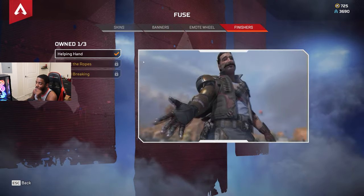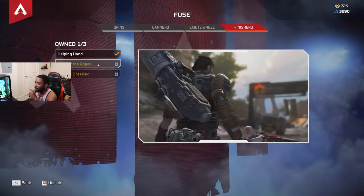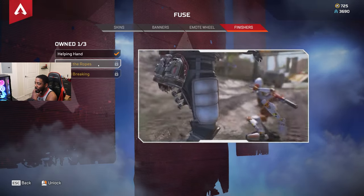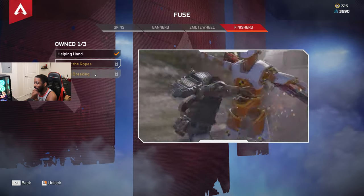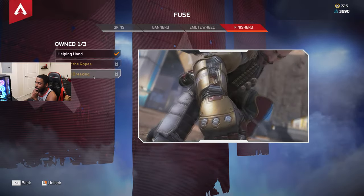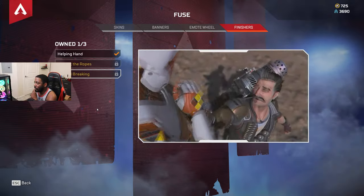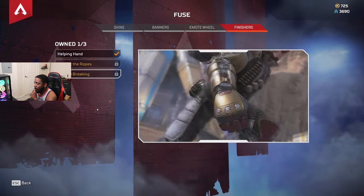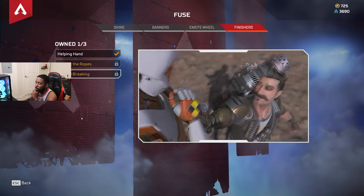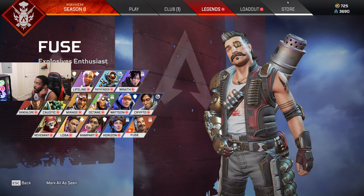One more thing - the finishers. This is his default finisher, Helping Hands. Then there's the one I kept talking about on the reaction - that clothesline is nasty, I'm not gonna use my coins on that. Then there's Groundbreaking, which is pretty much just a one-armed suplex. I wish he would have punched them afterward - that would have been better.